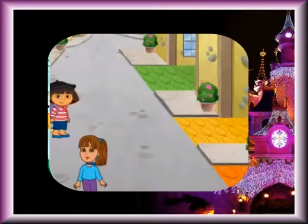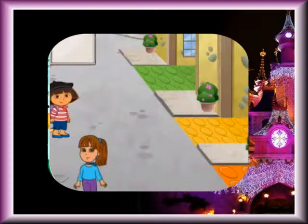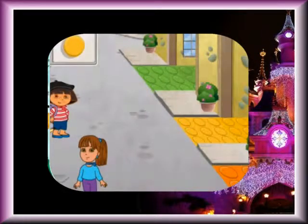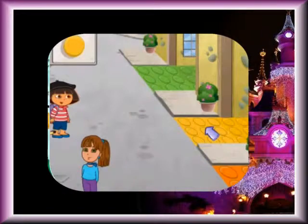To get to the Eiffel Tower, my mom Moore told me to look for the Smiling Gargoyle. He will help us by showing us what streets to follow. But where is the Smiling Gargoyle? Look, Dora, the gargoyle is over there, and he is showing us the shape and color of the street stones we need to follow.